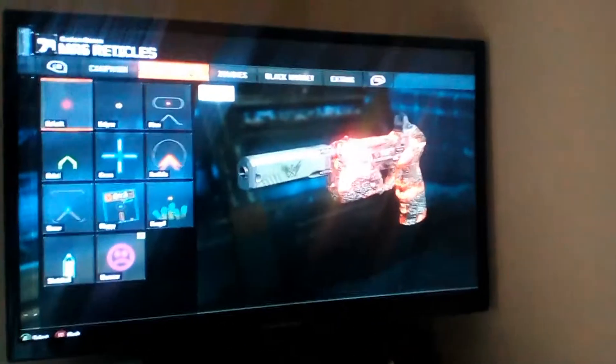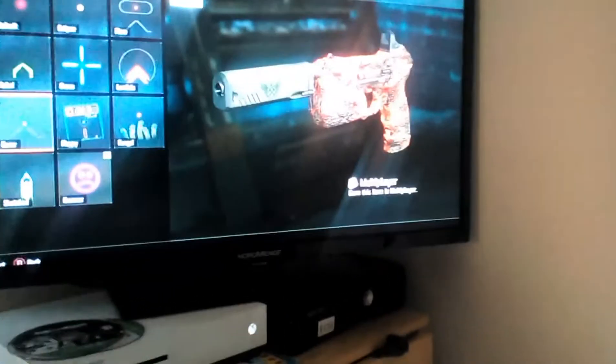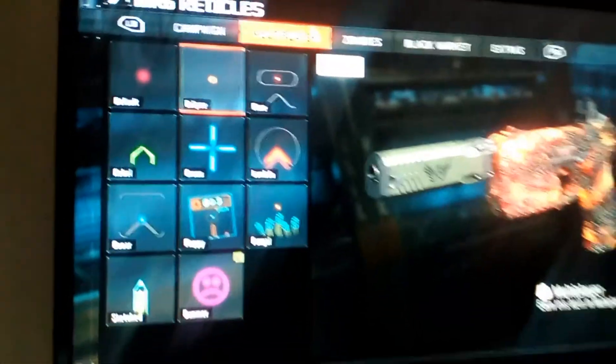And if you want to personalise a scope, go into this, and you're able to do a nice scope thing — like Flip, Fungus, Bomber, Sketch, Rubik's, Cross, Limo, Flame — all these. They're just really handy. You can go to Black Market, Extra — the works.